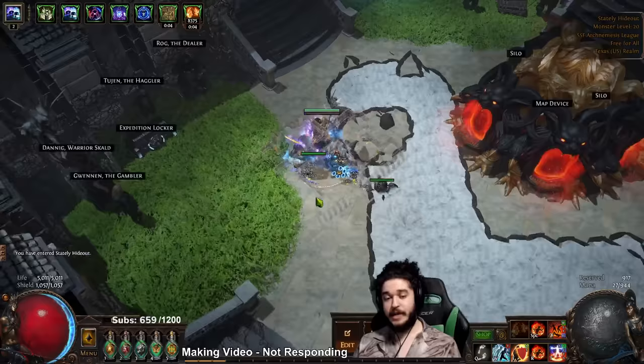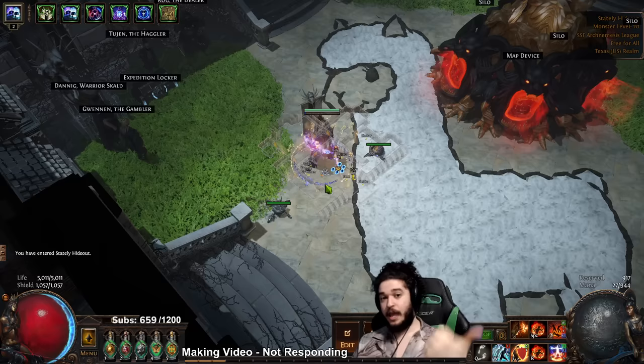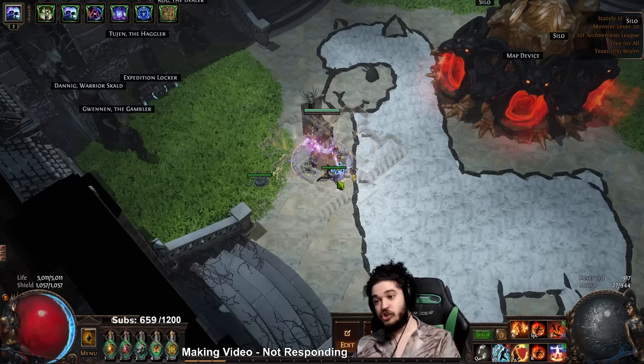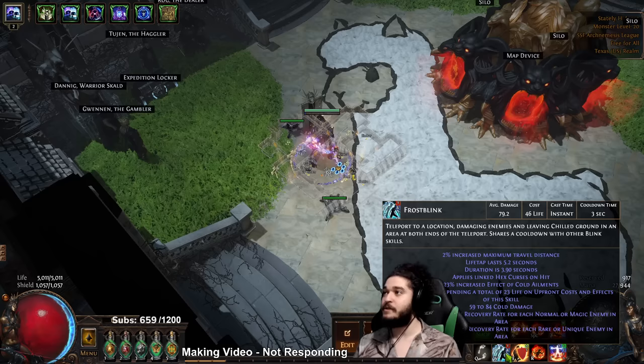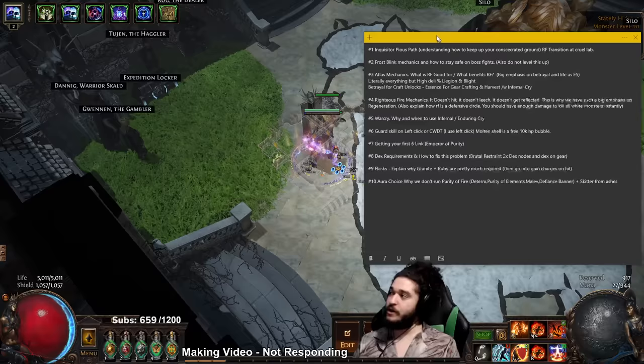Righteous Fire does not hit - because it does not hit, it cannot leech, and because it does not leech it cannot be reflected. The only time you'll ever have an issue with reflect is if you're using a leveled Frost Blink. I'd recommend using a level one - the cooldown recovery is still fine and you won't have to worry about reflect.